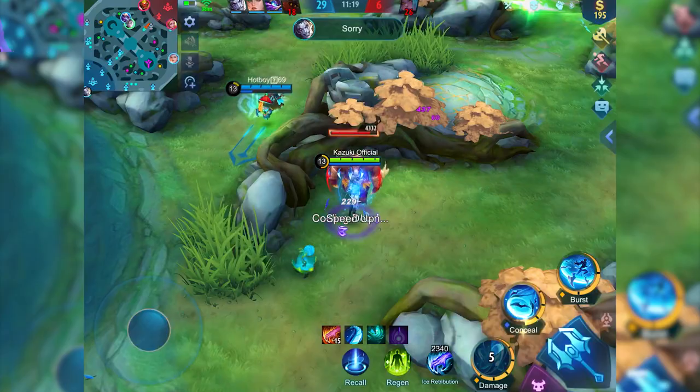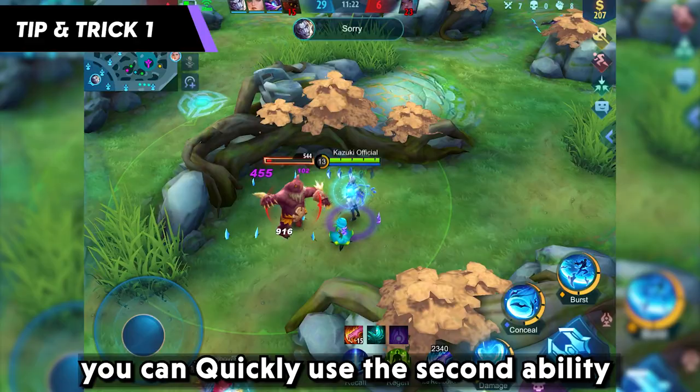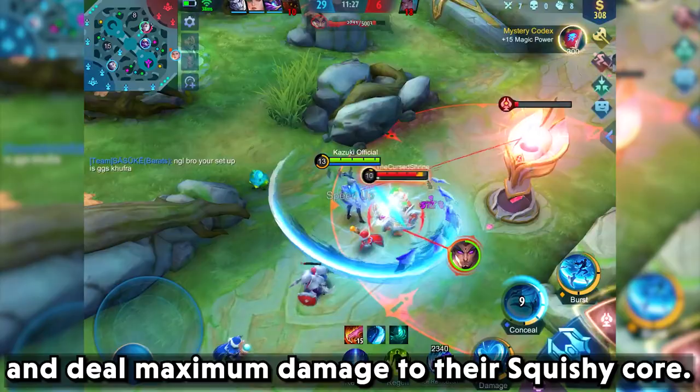Tips and Tricks: Whenever there is a gank, you can quickly use the second ability to sneak on the enemy backline and deal maximum damage to the squishy core.